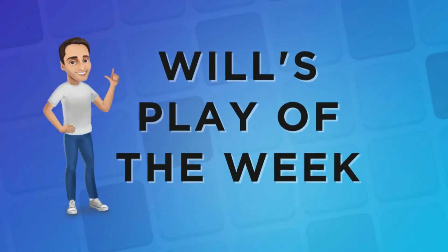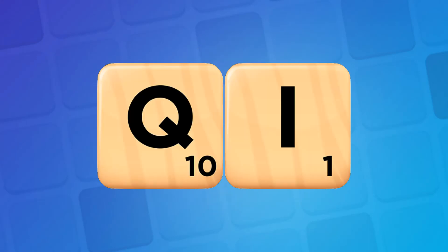Hey Scrabble fans, Will here with my play of the week. Prepare to be amazed by my incredible word-finding skills, because this week's play is Chi — the shortest, most unimpressive word in the game of Scrabble.